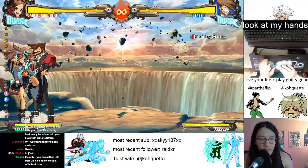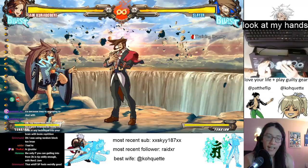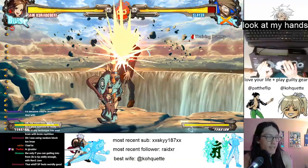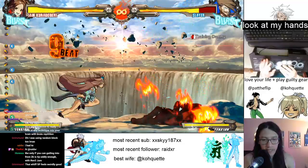So next we'll go ahead and do a quick throw combo. I know there's a bunch of different throw combos. The one that I see most often looks like this: throw, wait a bit, slash, jump cancel, slash, into DP, and then Gekirin. So we'll go ahead and do this one for now.